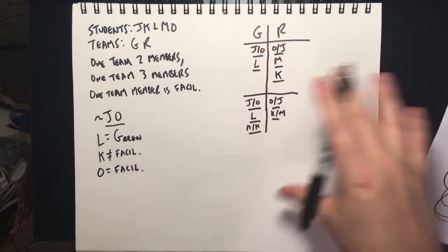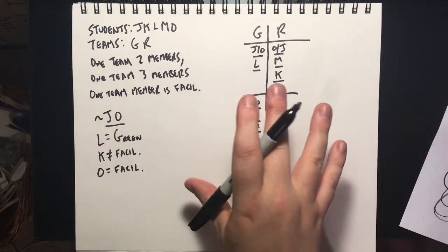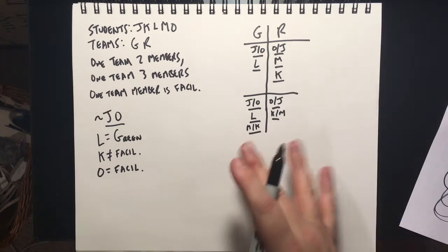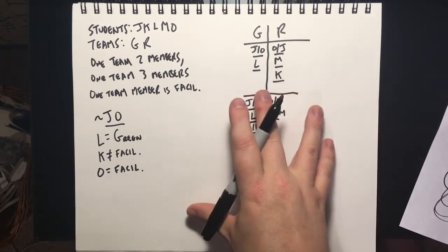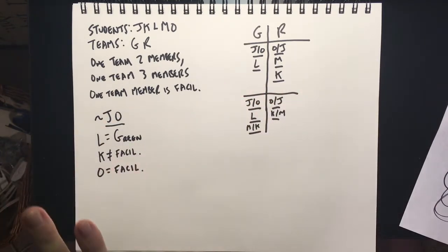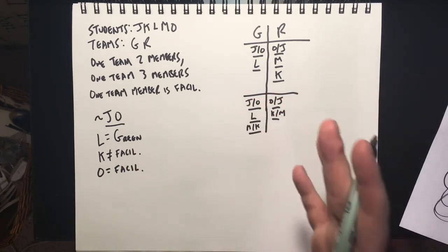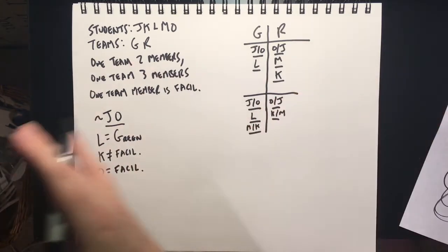Making two sketches up front when the rules indicate there are two ways the game can play out can be very effective. This is the LSAT taking mercy on you and cutting you a break, because this is supposed to be the easy game. There were much harder games on this particular section. This is a game you have to do in about six to seven minutes, because there are 10, 11, 12-minute games further down the line.